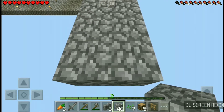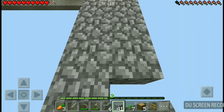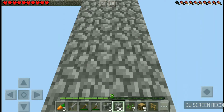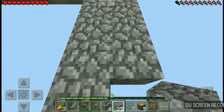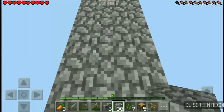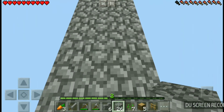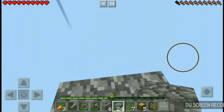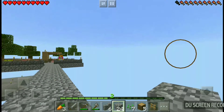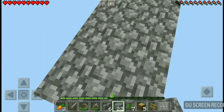I always like building a pathway at least two blocks wide. It takes a little bit longer, but on Pocket Edition I am not great about walking in a straight line because it is too easy with these little controls for my finger to move to the side and then you walk right off. I don't want to crouch walk everywhere either. Oh, it looks awesome! Oh man, I can't wait to get over there and I think I saw some water too.